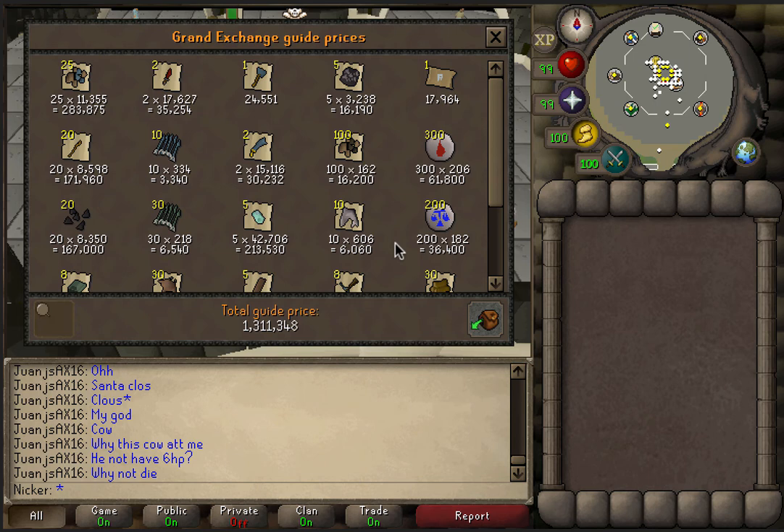One thing I want to say about the knight — it's kind of weird. I feel like the knight actually heals more than the dragon does. I feel like I have a tougher time killing the knight sometimes than I would killing the dragon, but maybe that's just me. So 1.3 mil — not bad. It's about 13k a kill, which is alright.